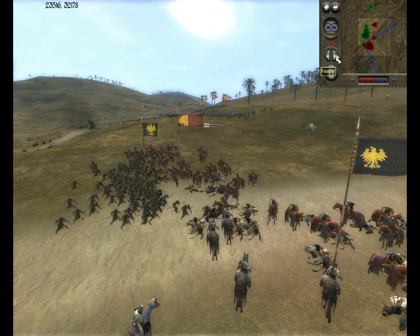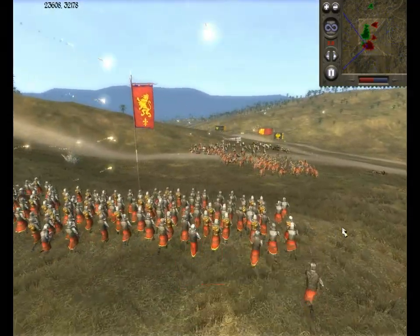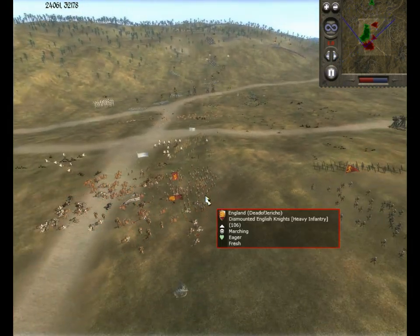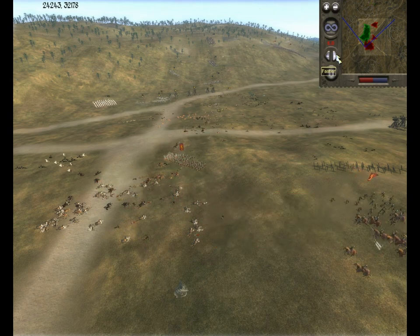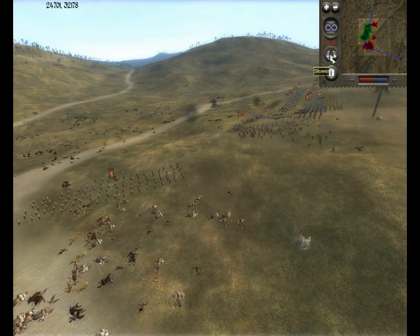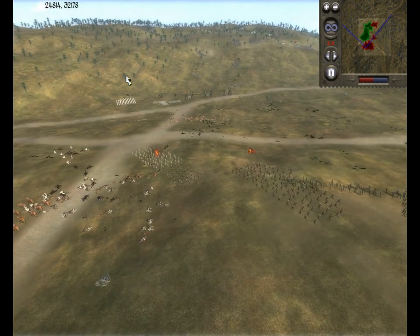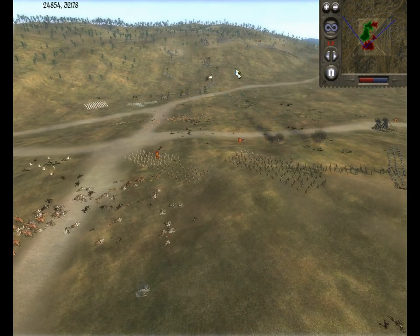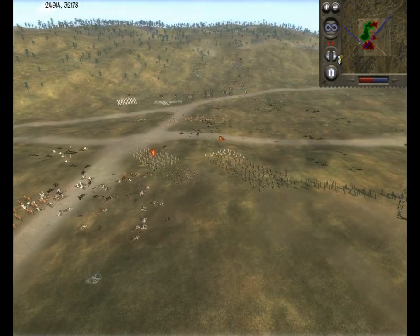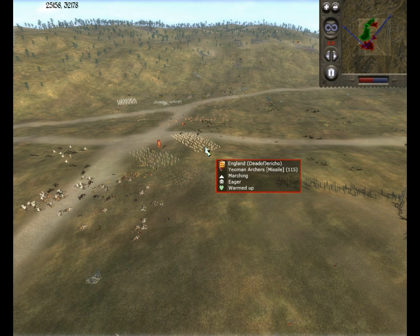Now I noticed that it wasn't an ordinary cavalry unit but his general, so I brought my spearmen in. My horses came in as well and I just kept on with the charge because I wanted to take out his general. I'll soon go for his cavalry when it kicks off — I just decided to bring it back and bring it on.